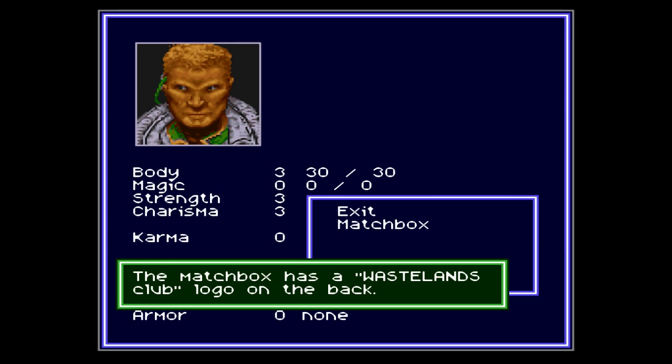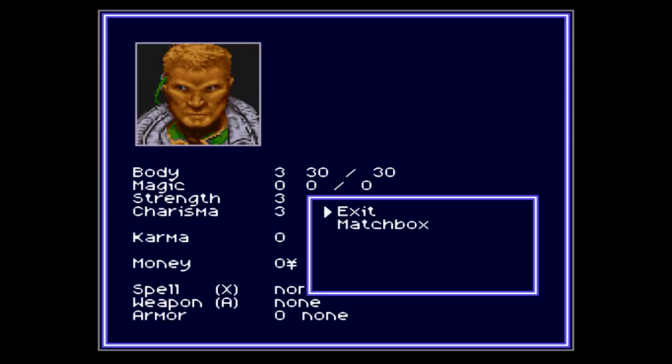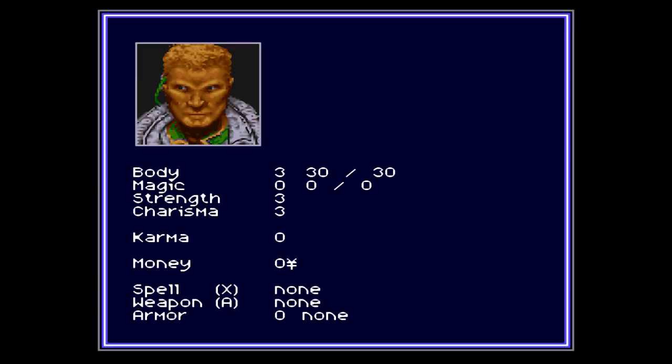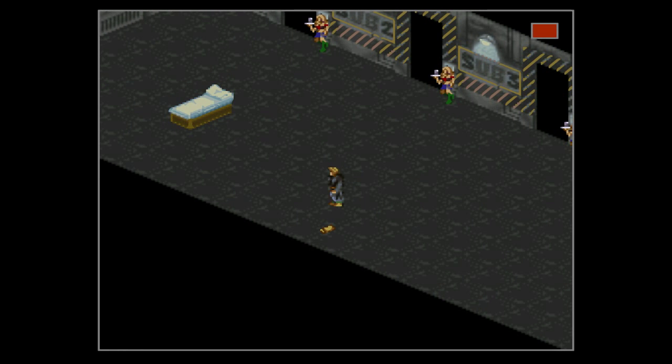And now when you've done that, exit the menu and head inside. Now examine the matchbox one more time. And now, when you go to the matchbox, notice that it says 'open' instead of 'examine.' Open. And welcome to the debug room.